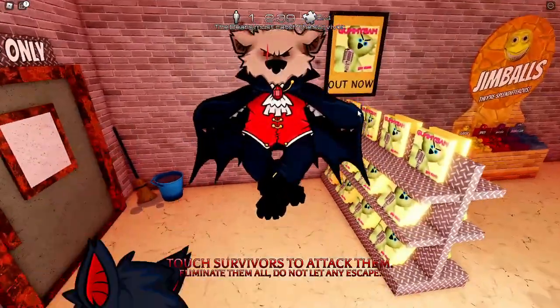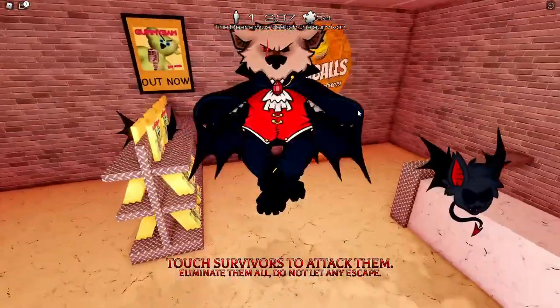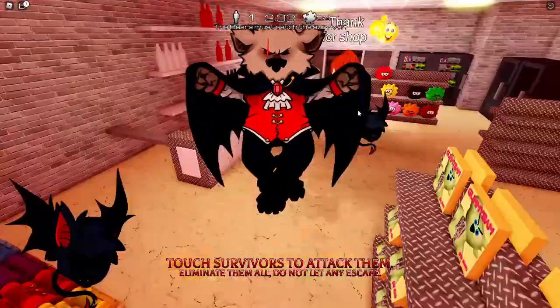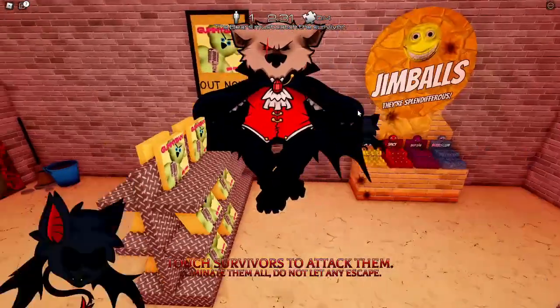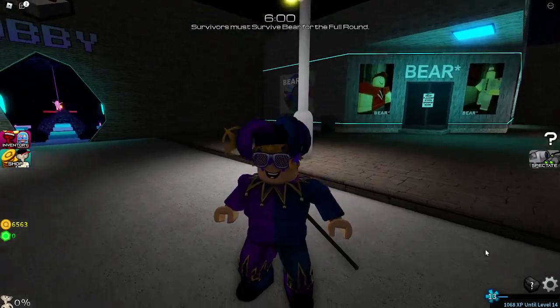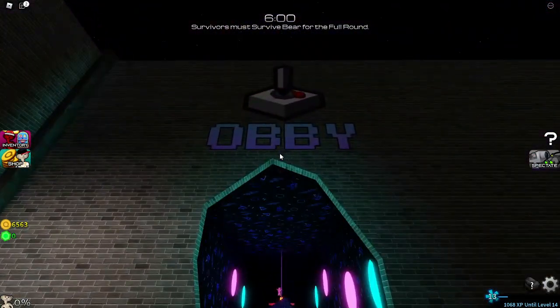That is the first step to getting the badge. After you do that, you want to wait till the round ends or you can just die. You have to go to the obby in the lobby — here I am, I'm back in the lobby.